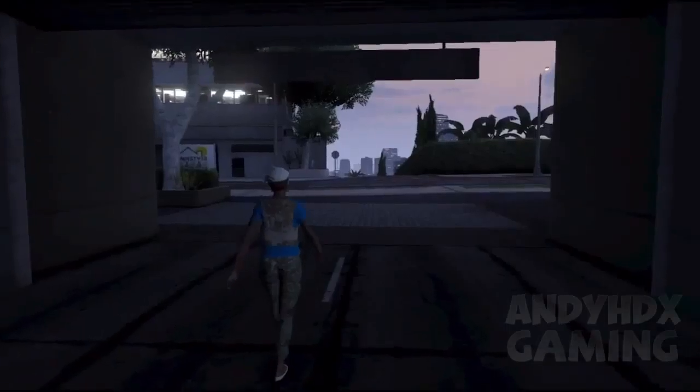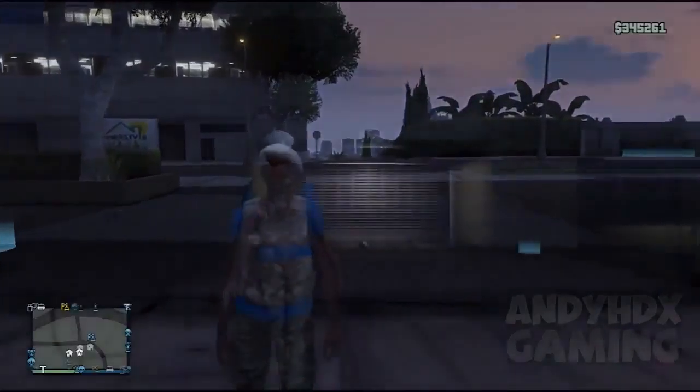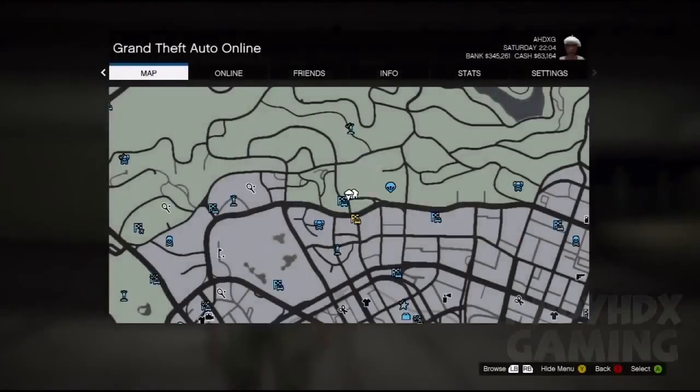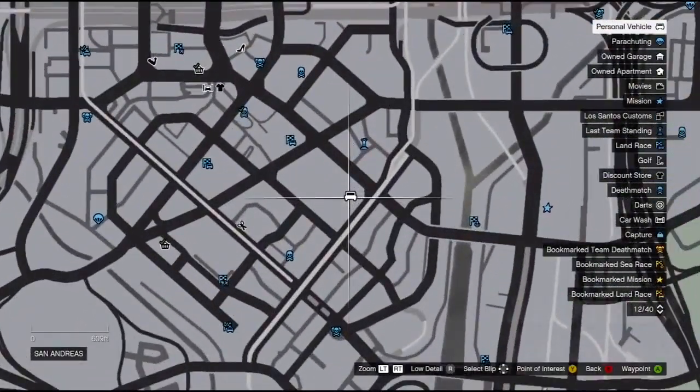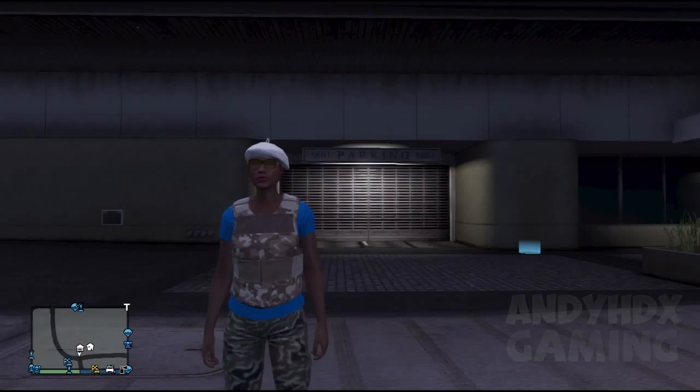When you do get outside, you want to simply request a random mission off your contact. You can choose Gerald or you can choose a different contact. I'm going to choose Gerald, and basically it'll put you into the lobby — just back out.